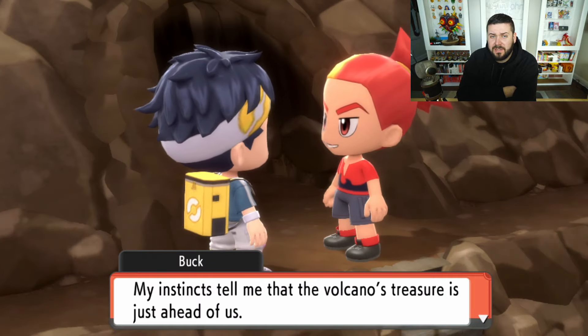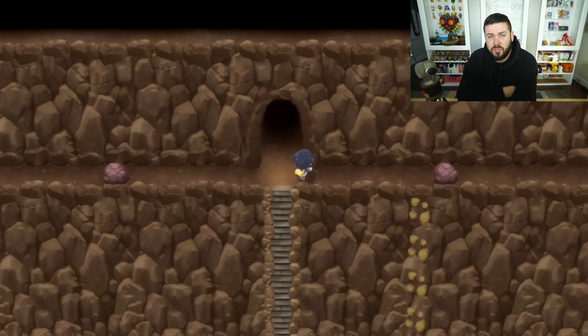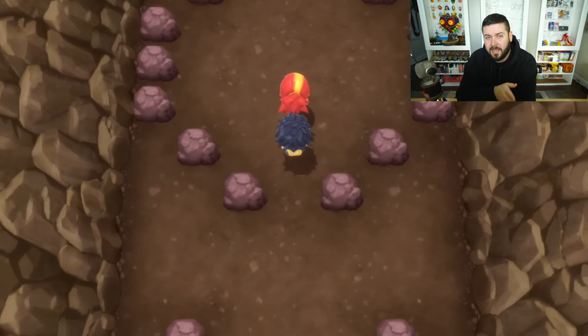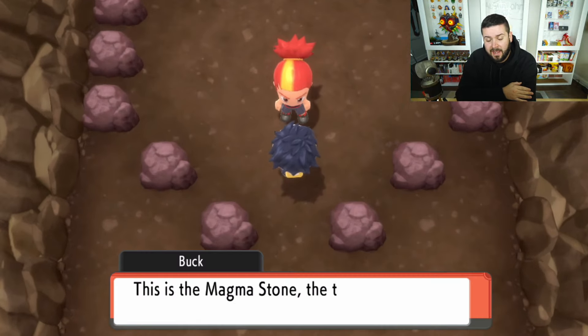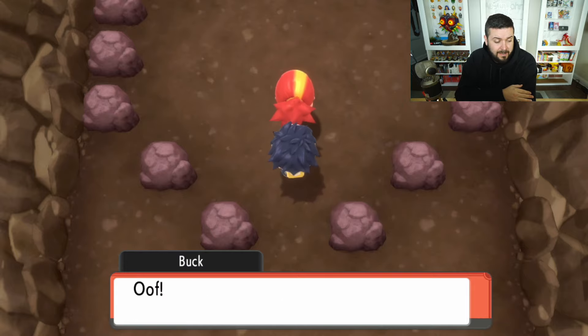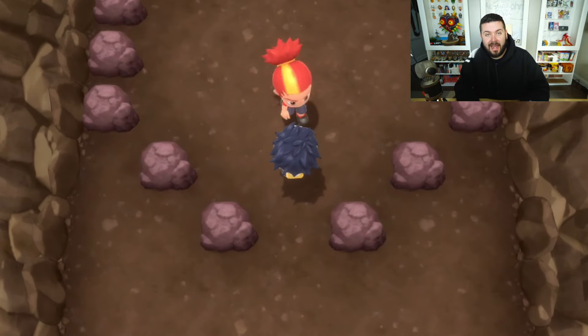This escort mission with Buck is a bit of a pain because, while there are many paths you could take using Rock Climb that would provide shortcuts, you actually can't use them. Instead you have to make your way over to the left-hand side, going up and down the different altitudes, and eventually leave through the north exit. Inside, Buck is going to pick up what's called the Magma Stone — the screen shakes — and then nothing else happens in this room.